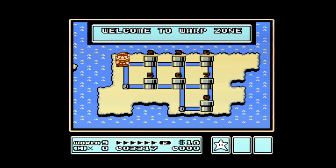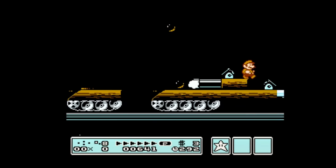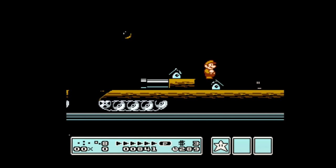There are actually 9 worlds in the game — Warp Zone is World 9. The bombs will flash whatever color Mario is.